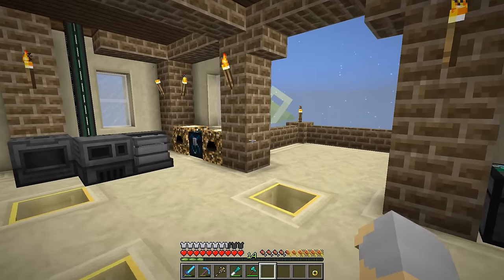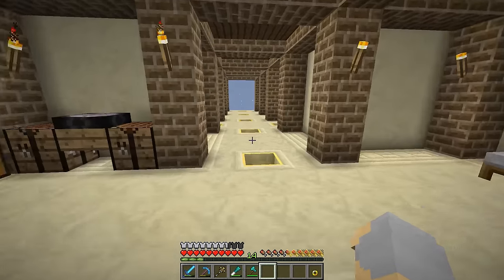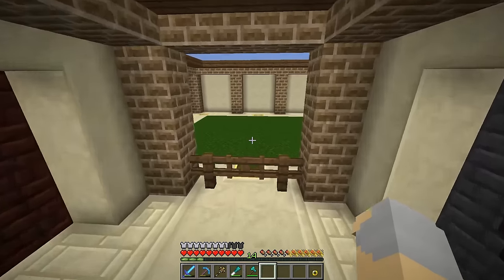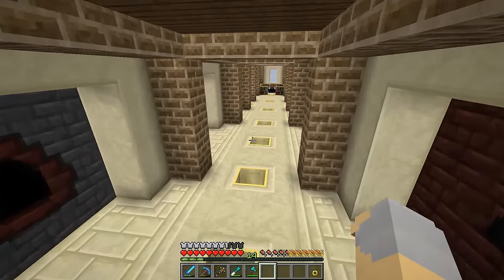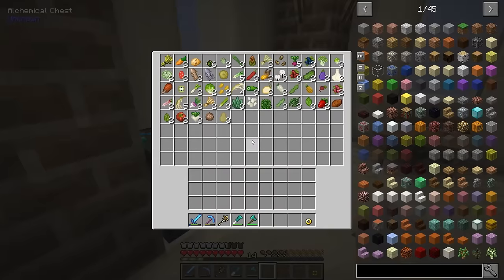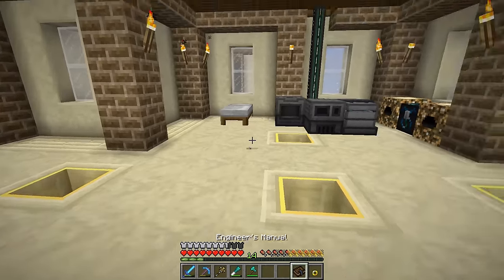I think maybe what I'll do is take a little bit of a break from quests and look at some other options. I also need to do something here for this creosote oil, because I need a place to put that. I need you to lay an egg, chicken - that's all I need you to do. Let's check the Engineer's Manual and take a look at this.